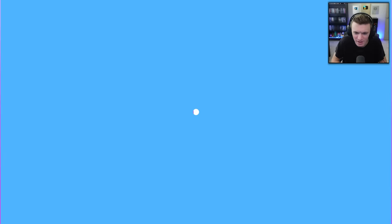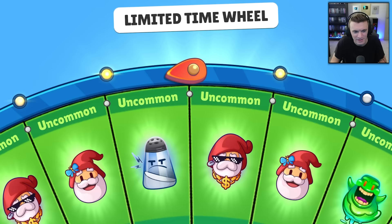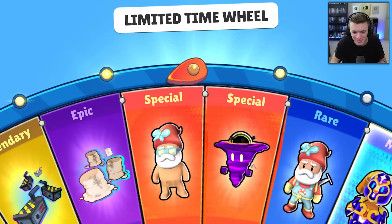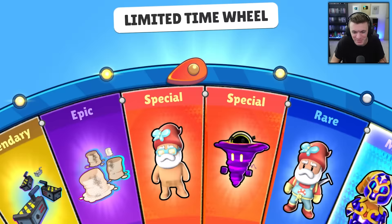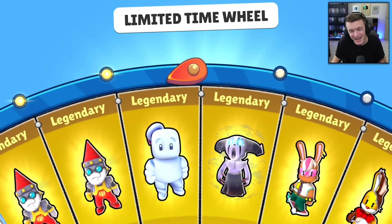Getting another Gnomatron, the robot gnome skin. Ghostbusters Guy again — no! Come on, give me Astral Pegasus, I actually really like that skin. Duplicate again. Please, please — we need Astral Pegasus before we stop. Gnome Laugh. Last spin of this set — if this is Astral Pegasus we're done... nope. Gotta keep going.